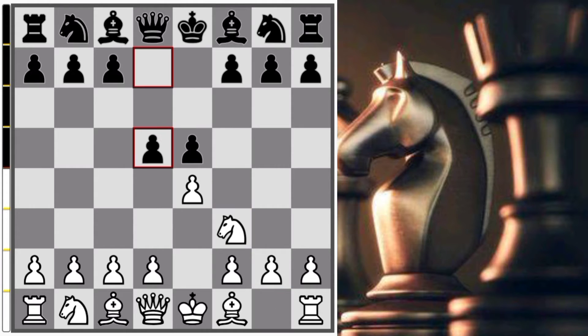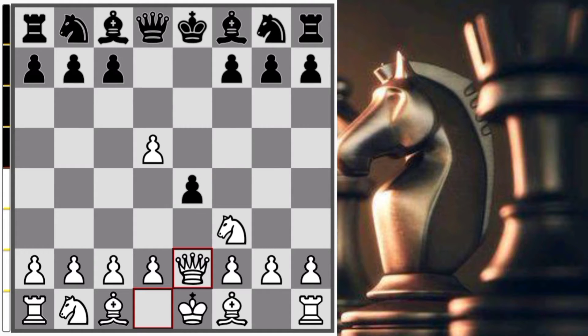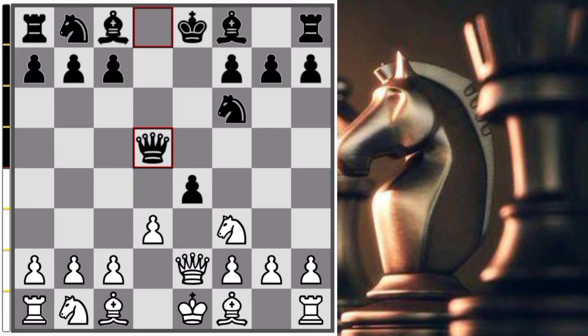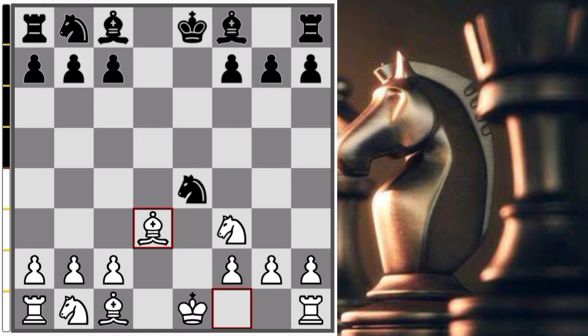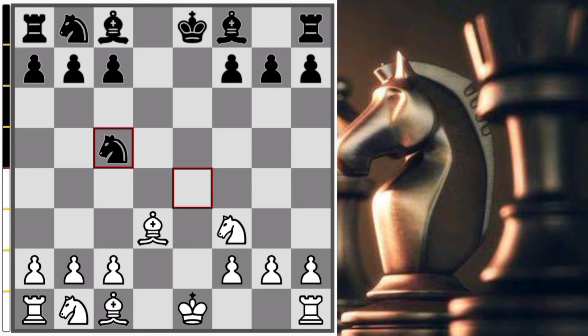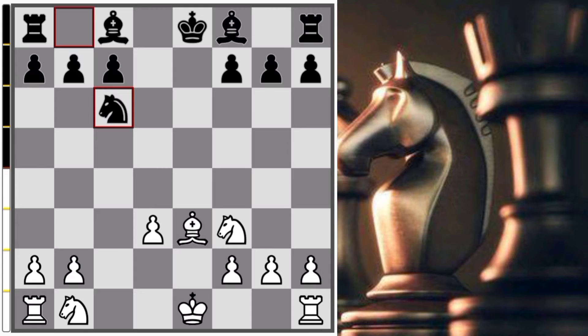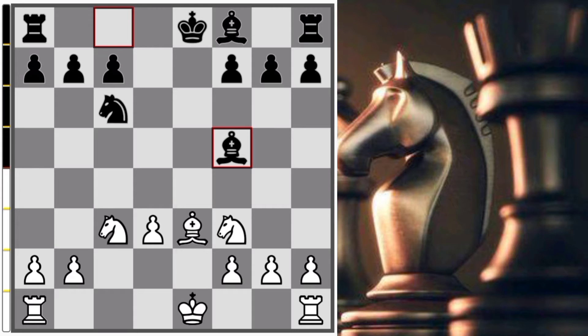The first move I played e4, then e5, Knight f3, and now d4, e into d5, then e4. Now Queen e2, now Knight f6, and d3 given to d5. d into e4 given to e4, given to e4, Knight e2, e4, now Bishop d3, Knight c5, then Bishop e3.